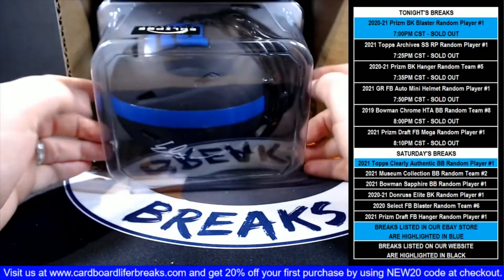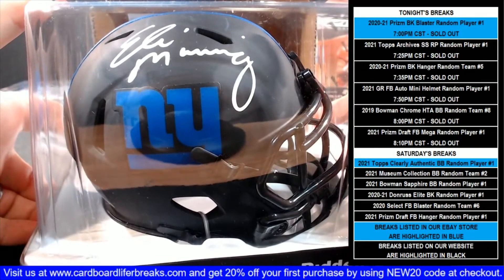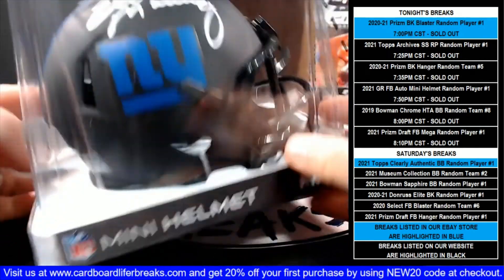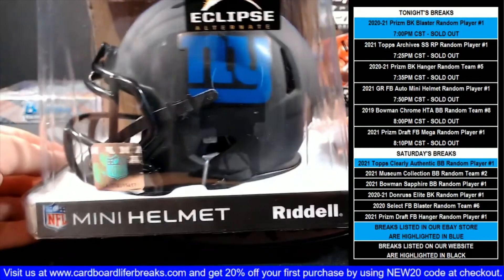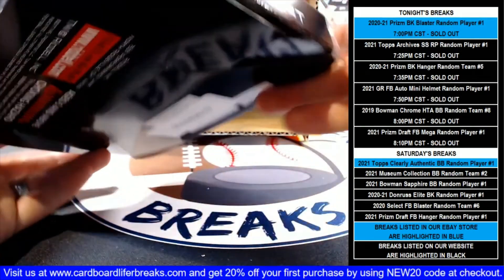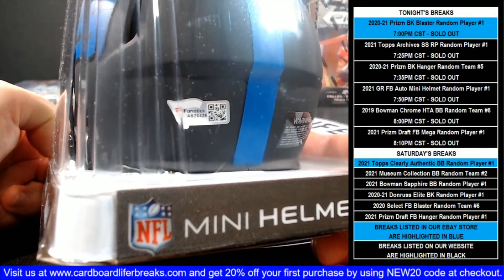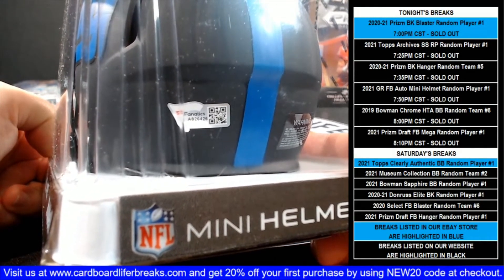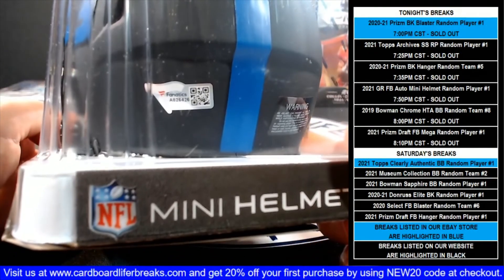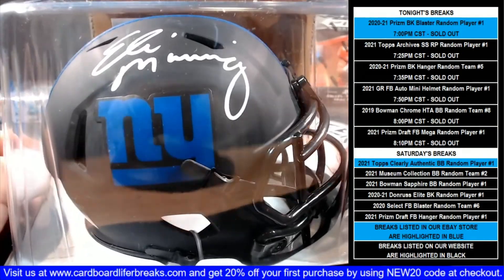And it's the New York Giants — a little Eli Manning! How about that? Not too shabby. Two-time Super Bowl winner Eli. And that is the ellipse alternate. It has the Fanatics hologram sticker on the back of it. This mini helmet was signed during a Fanatics signing session, so that's the authentication right there. You can see the registration number there and look it up on their website. How awesome is that? That little Eli Manning autographed mini helmet.